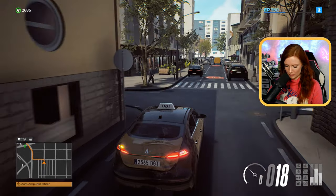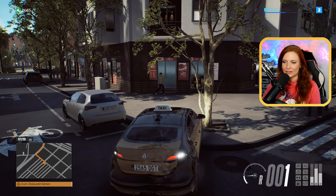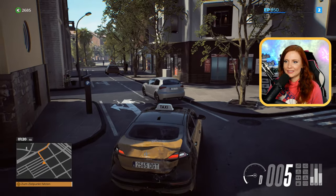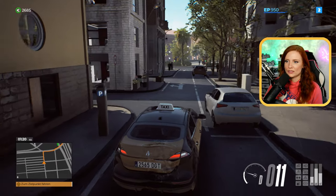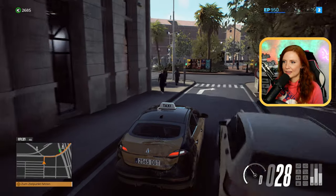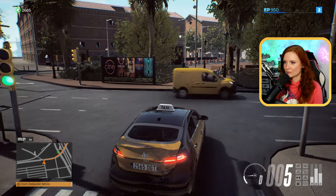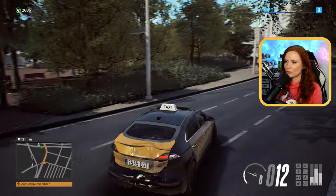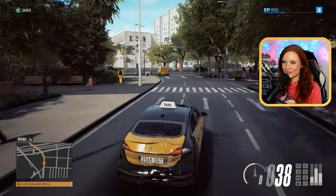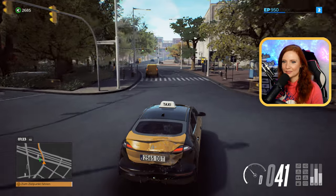Also ich finde es in der Innenansicht wirklich sehr, sehr cool gemacht und würde wahrscheinlich auch die meiste Zeit in der Innenansicht fahren, außer irgendwie mal zum Parken, wo es für mich dann doch angenehmer ist, die Außenansicht zu sehen. Ich möchte eigentlich blinken, aber ich komme gerade nicht mehr an den Knopf ran – sobald ich das Lenkrad drehe, komme ich an den Blinker-Knopf nicht mehr so gut ran. Das ist ein bisschen doof.